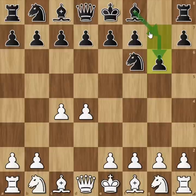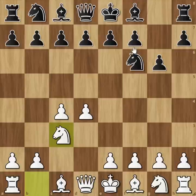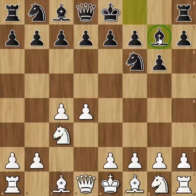This is the opening of the Indian Defense. After C4 and G6, this is the King's Indian Defense or the Grunfeld Defense. Knight to C3, Bishop G7 - this is the King's Indian Defense opening. Bobby Fischer plays the King's Indian Defense. The main move is E4 for White.